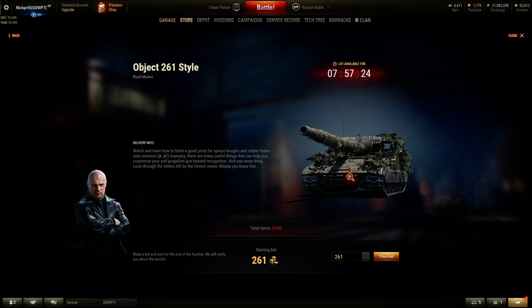So if you do have this at tier 10 and you just play it so much that you want to see it look cool, I guess this bid is for you. They have 5,600 units for the North American server. However, I think you can get away with bidding 261 gold and winning it.